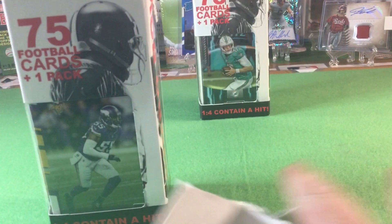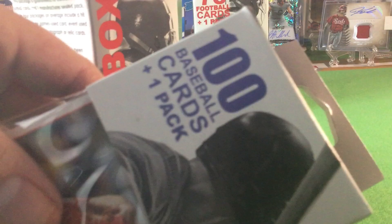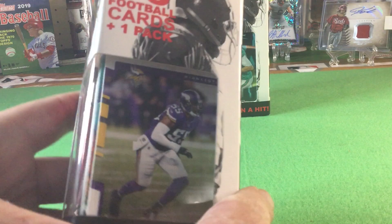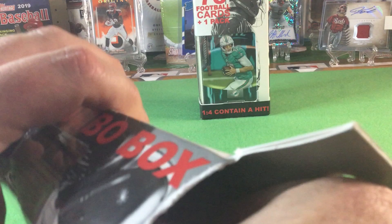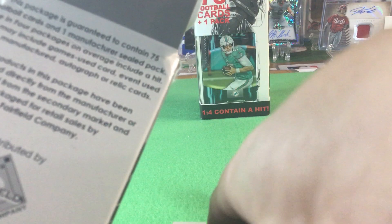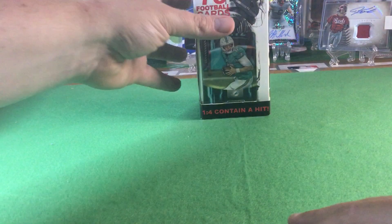So you get 75 cards and a pack — the baseball one has 100 cards, football has 75. You can actually see who's on the front; this is Anthony Barr. They'll have one pack — it's not a hobby pack. A hit could be an auto, relic, or manufactured — like some sort of manufactured patch card or something.